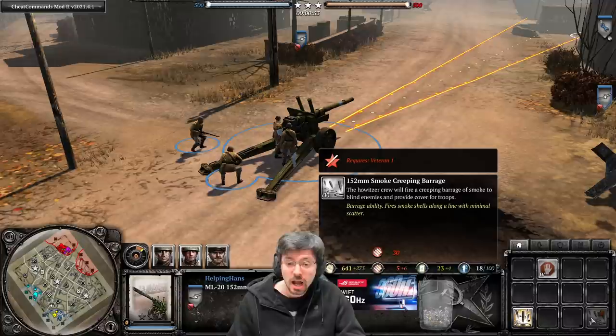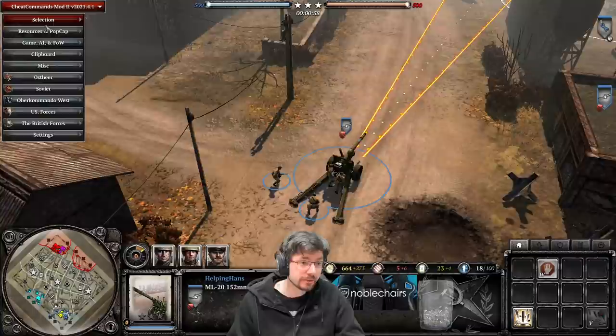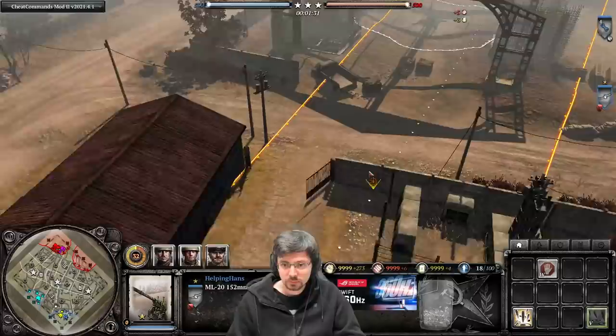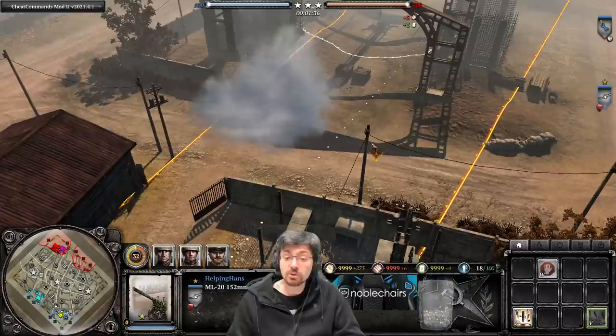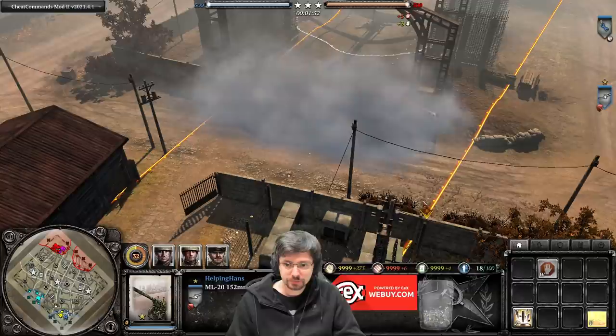Another artillery change for Soviets: the ML-20 now gets a smoke creeping barrage at Veterancy 1 for 30 munitions. The barrage can go left to right, right to left, or up and down. This could be great if you want to screen before a massive attack along the front line, or smoke a unit that's getting wrecked so it can retreat safely — nice utility added to the ML-20.